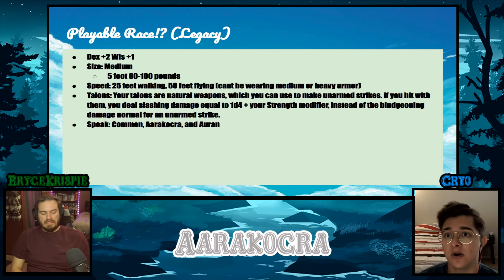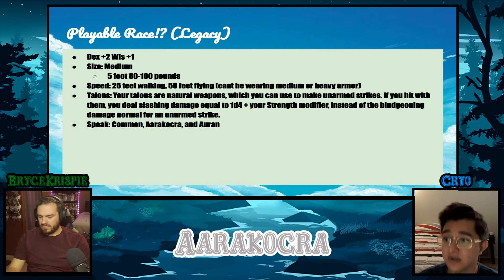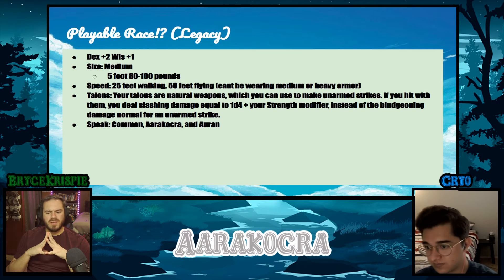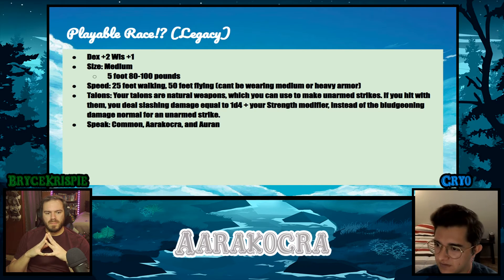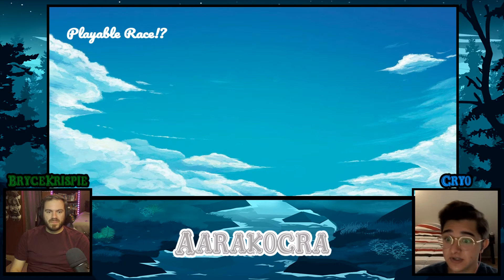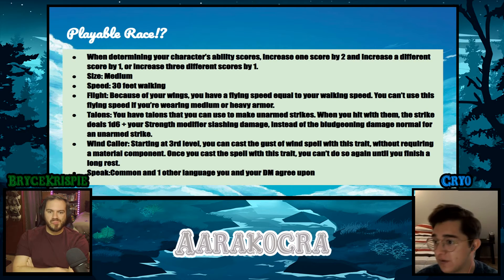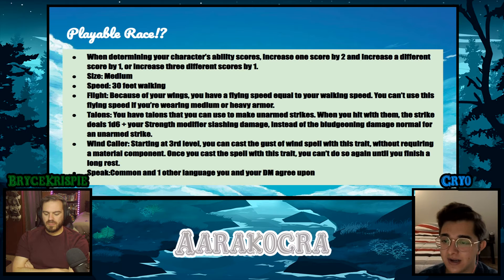My DM for this game chose to use the new rules from Mordenkainen's rather than legacy. I have the experience in this — I also built the NPC Juniper using the old stats, so it's interesting to see both. For example with Volstagg, we used the old half-orc stats — plus two to Strength and plus one to Con — which technically haven't been updated yet.